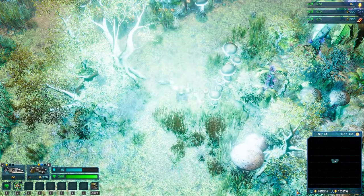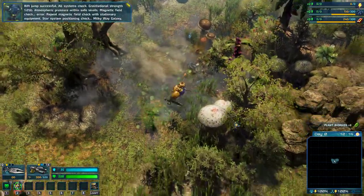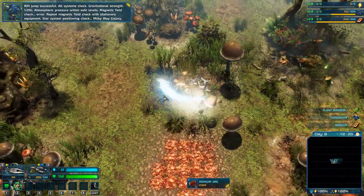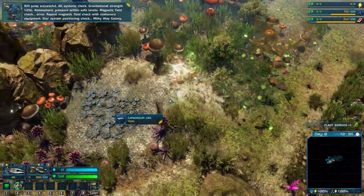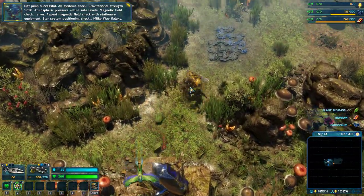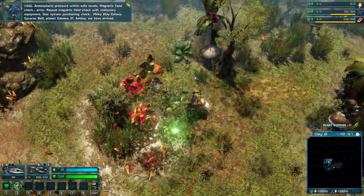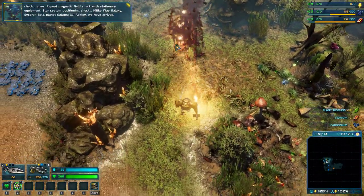Sitting comfortably — there's going to be a bit of chat. Rift jump successful, all systems check. Gravitational strength 1.05G. Atmospheric pressure within safe levels. Magnetic field check — error. Repeat magnetic field check with stationary equipment. Star system positioning check: Milky Way galaxy, Sikorax belt, Planet Galatea 37, Ash Rig. We have arrived.